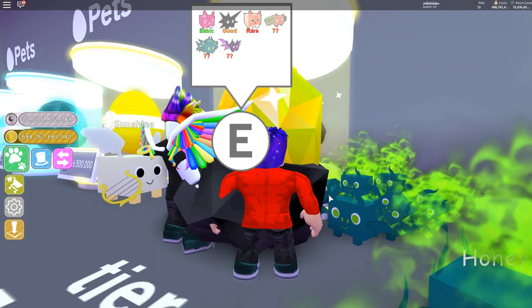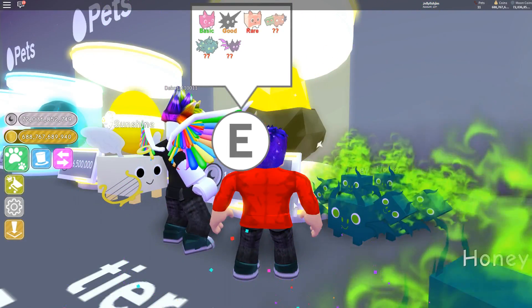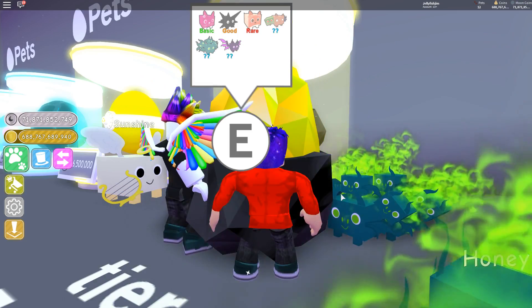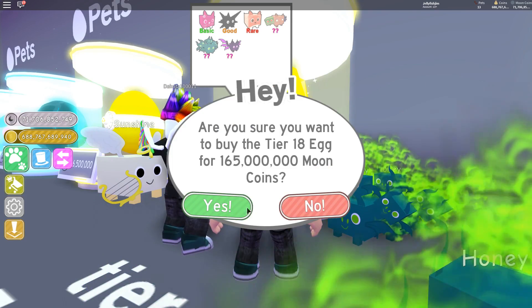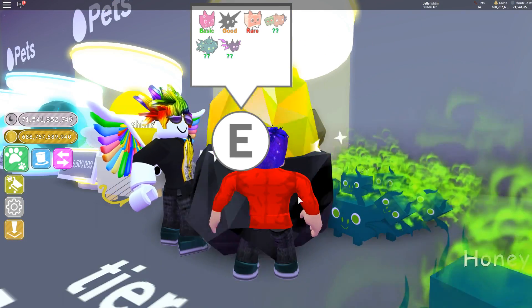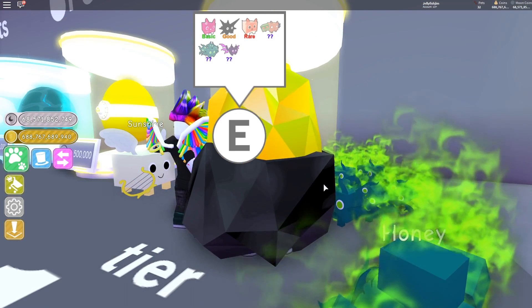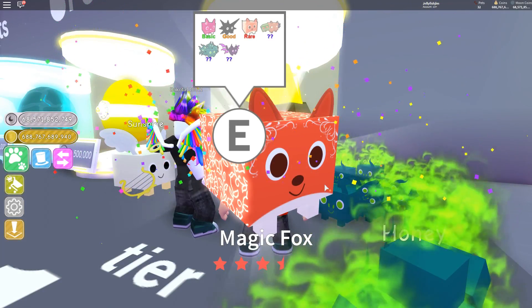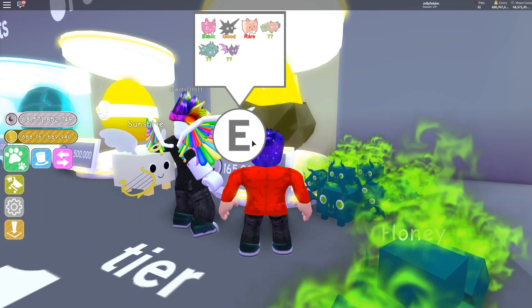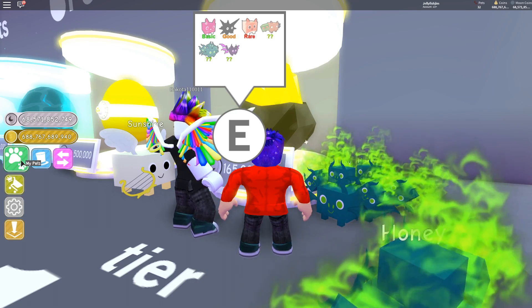Opening all these eggs isn't even affecting my money, which is amazing. Oh, here we go — Magic Forks! Welcome to the pet family. We're going to keep doing this until our inventory fills up. Magic Forks — that was our second rare one, and we're up to 32 pets now. We started off with four or five.